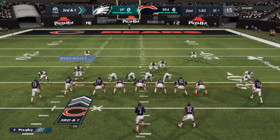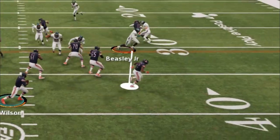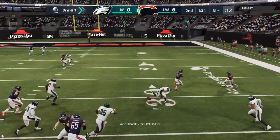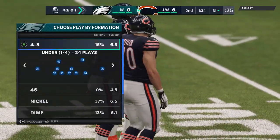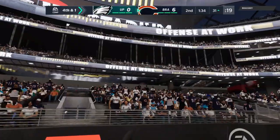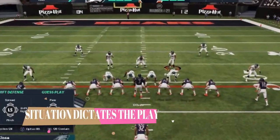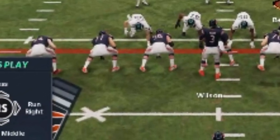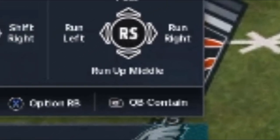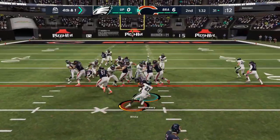On the very next play — maybe because I've been stuffing the run — he actually goes into a pass play. I pinch my defensive front once again, but I also cover the running back, which would have been a weakness in my defense if I hadn't. Sure enough, we get the stop. Fourth and one — he's actually going to go for it. He's had more success running the ball this drive than passing, so I'm pretty sure this next play is going to be a run. I pinch my defense once again to take away the inside run, guess run up the middle, and sure enough we make the stop.